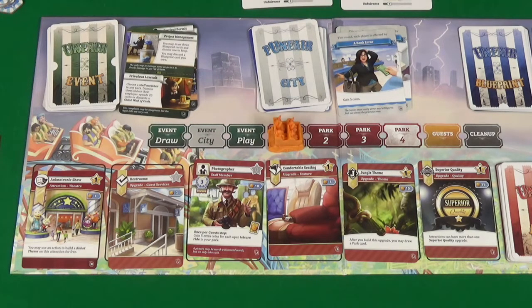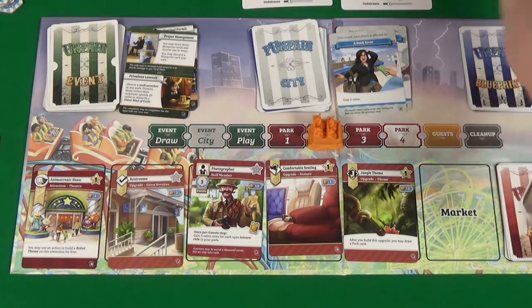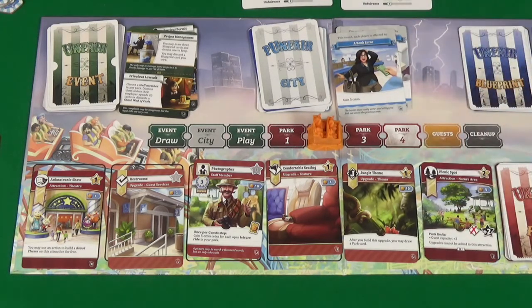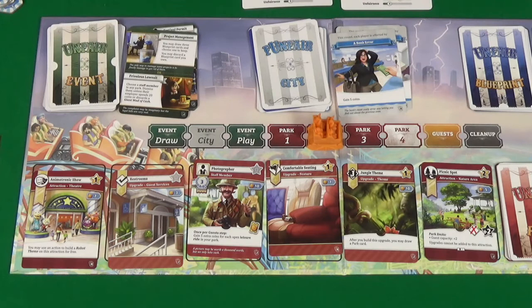Park two: Pixel takes the superior quality upgrade into her hand, and a picnic spot comes out — a nature area! I need a nature area, but I also need the theatre and I only have four money. I could take a loan, but that's a lot of minus points, so I want to try and avoid that.